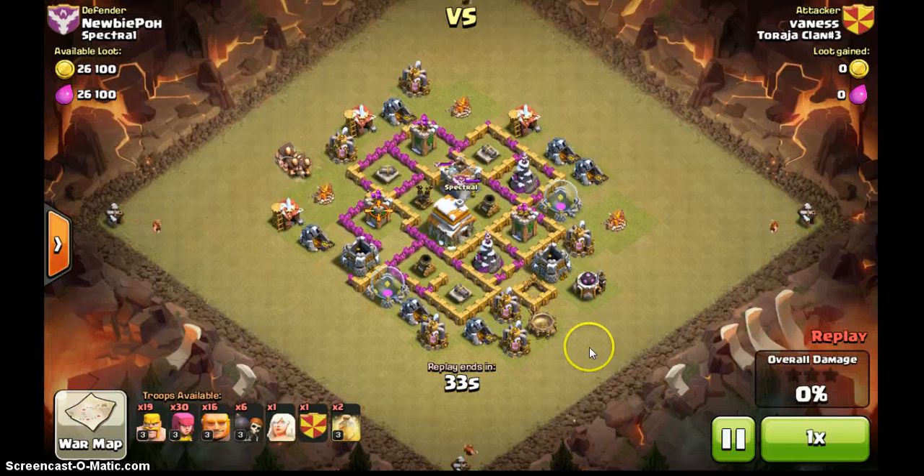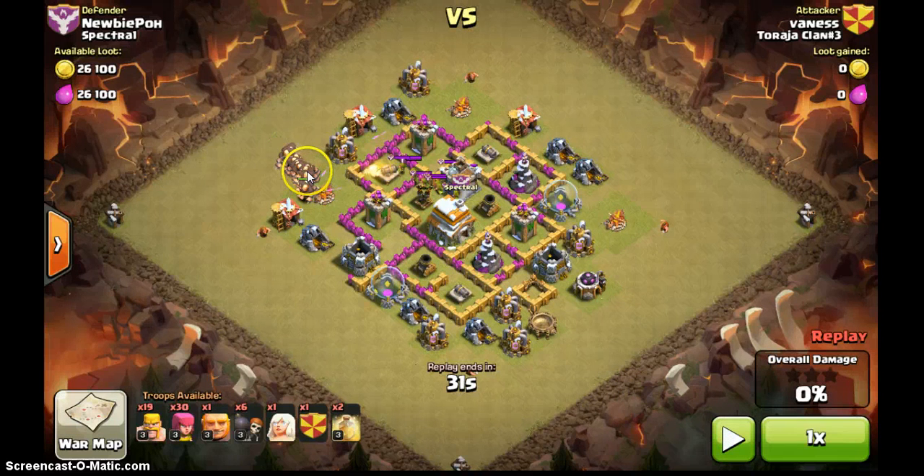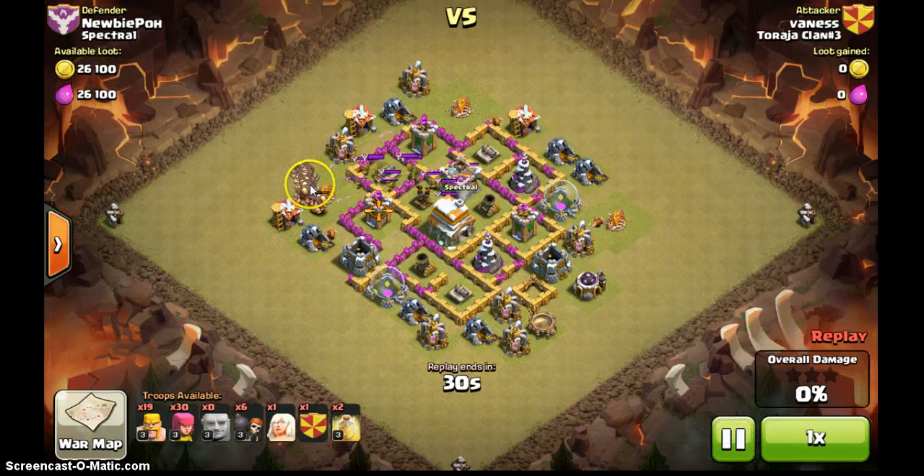Let's look at how this comes into effect — this is a replay. He put giants here. Why did he put the giants here? Obviously, he was going for this wall. Then he's going to use six wall breakers and go in and get this one, then maybe put the healer. That's quite standard, right? But when he put the wall breaker, I think he must have been quite stunned.